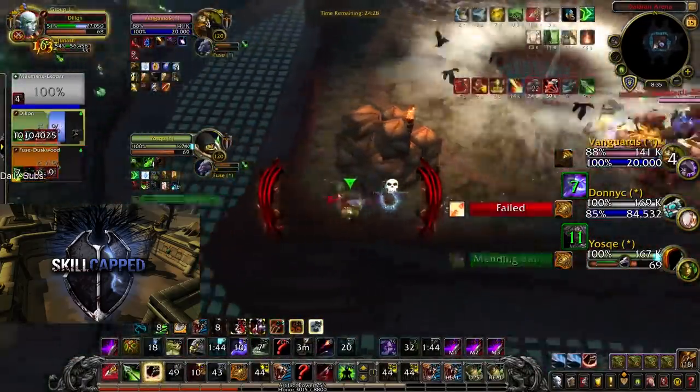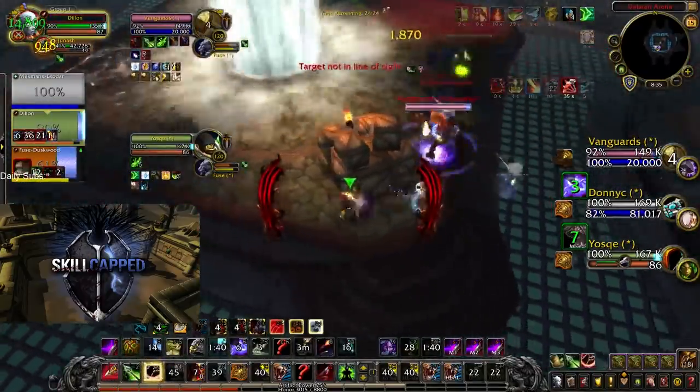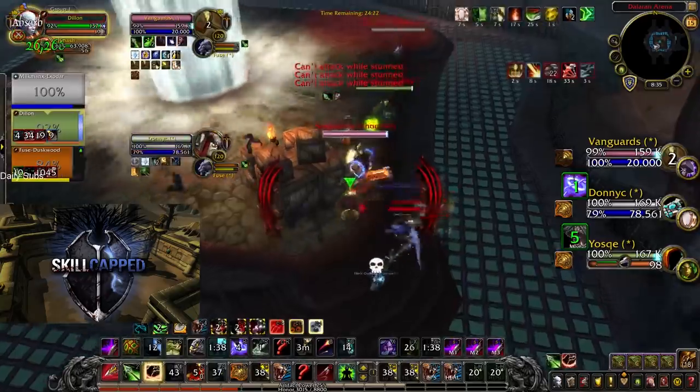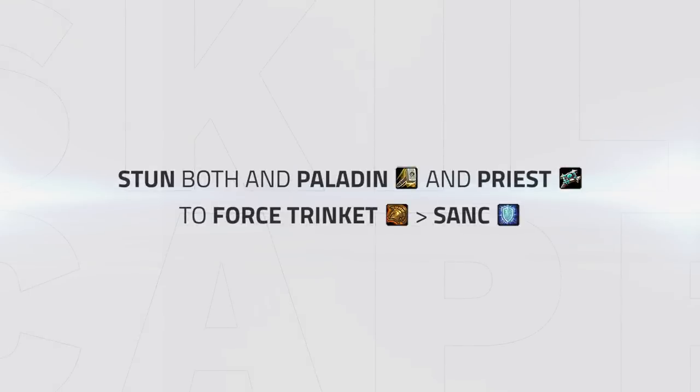Also when facing this comp, they often use Hammer of Justice to land a trap onto your healer, meaning you can often kite the Ret Paladin when in trouble. As jungle, you don't really have the tools to easily deal with the Ret Paladin's Blessing of Sanctuary every single time, but it's best to force it early. Look to combine a bash onto the Priest with an Intimidation Stun onto the Ret, or vice versa — whatever works for you. This will instantly force a Trinket Sanct from the Ret, at which point your Hunter will have to look for the Freezing Trap for himself, dealing with the Priest's Premonition.